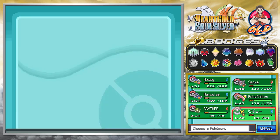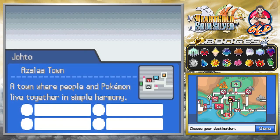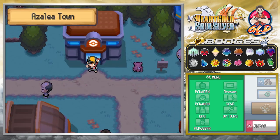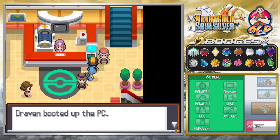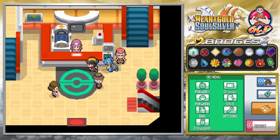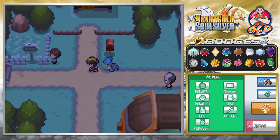The next thing we need to do is fly over to Ilex Forest. Let's go straight to Azalea Town and speed things up. We also have to deposit some Pokémon, so let's go ahead and deposit this guy — Hercules. The next step is to go straight into Ilex Forest because there is something afoot.